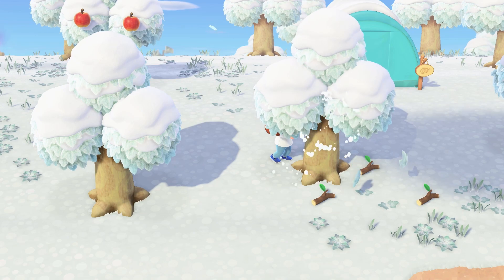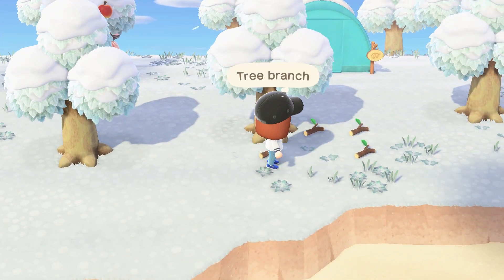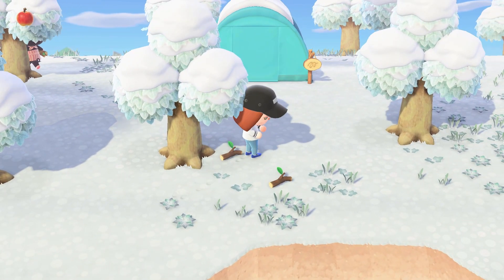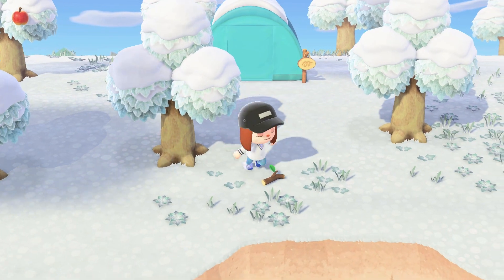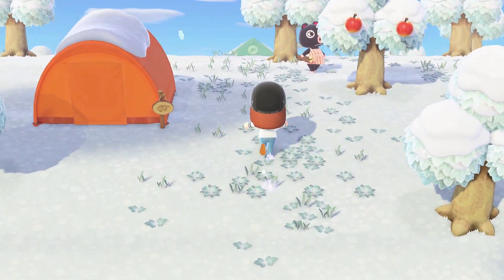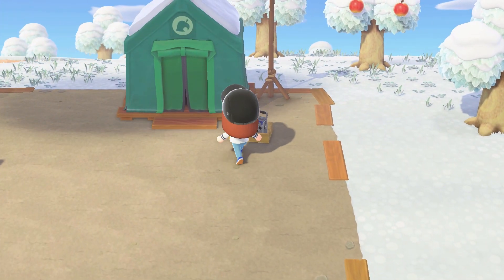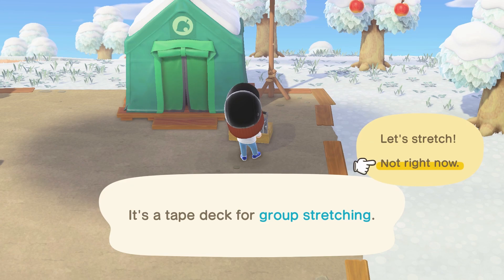We need one more stick — does this tree have one more to give me? It does. I also have to run around and clean up my weeds, but I think I'm going to do a full weed cleaning day once I get the vaulting pole, because then I can clean up every single weed on my island all at once. I also have to do the tape deck.